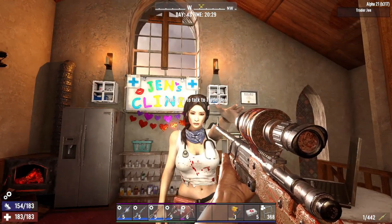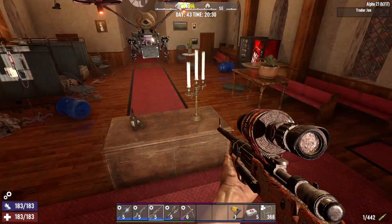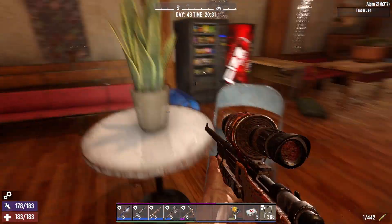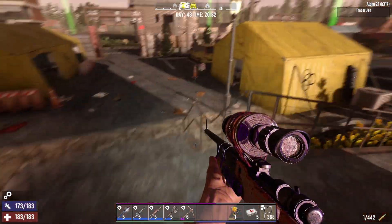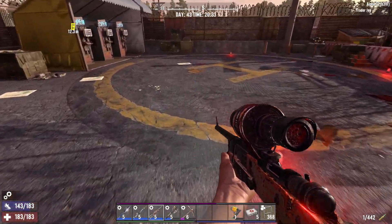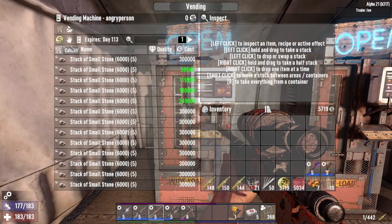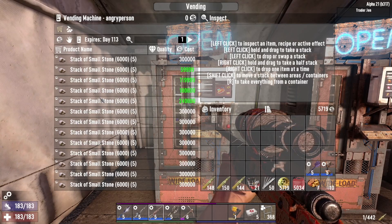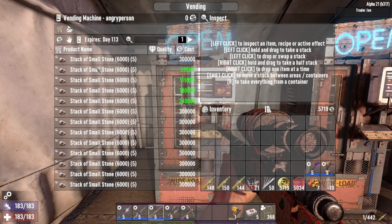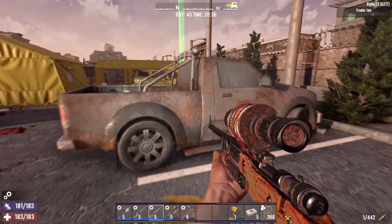The traders look better, their whole locations look better. They still have their vending machines and the rented ones. Going back to my first video about how to make super easy money - I don't think that the vending machine trick to get insane amounts of Dukes works anymore, which is kind of a bummer.